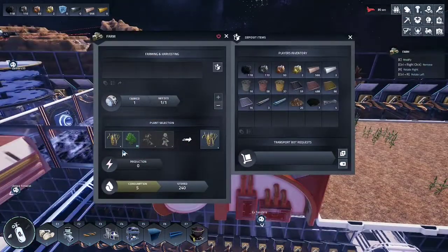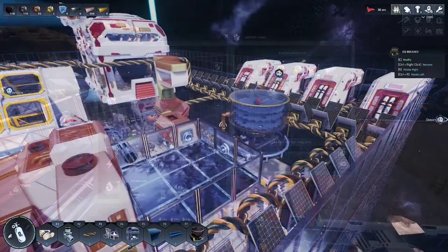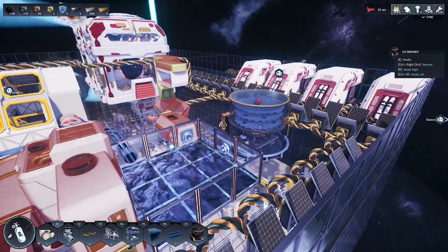Enter your farm and simply select what you would like to produce. Right now we are producing wheat. As usual, ensure that your farm is powered and has an available water supply.